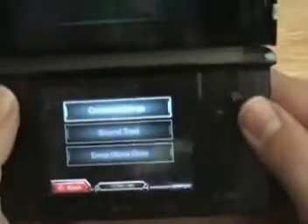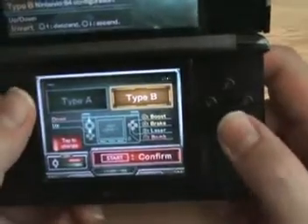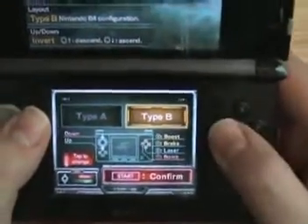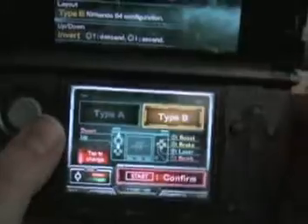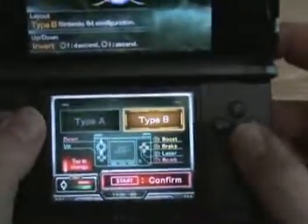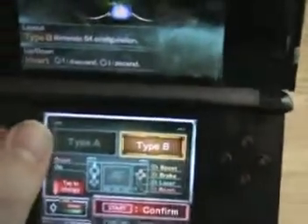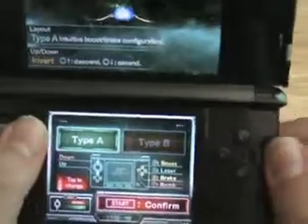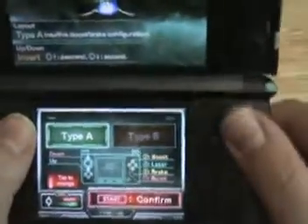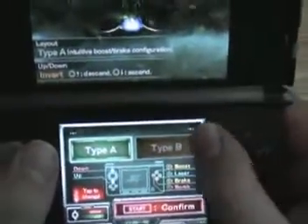You can go into the control settings and choose between two control types, but you can't fully customise, which is annoying because I don't like either type. I don't see why I have to have B as laser, Y as bomb, A as brake, and X as boost — surely you want boost near your laser button so you can boost out of trouble. It gets to the point where you end up holding your DS awkwardly, and it's incredibly annoying. With the other layout, X is still boost, B is brake, A is laser, and Y is bomb — also a really awkward way to hold the controls. It's annoying they're not fully customisable.